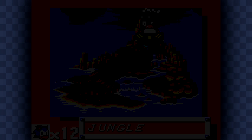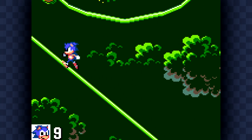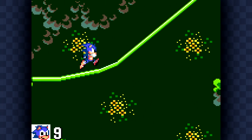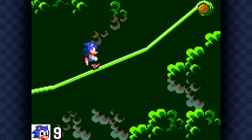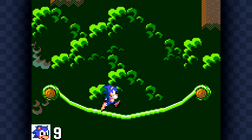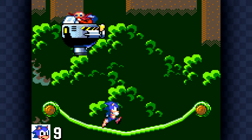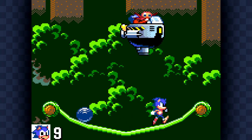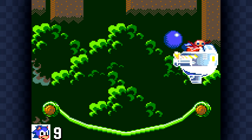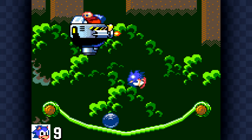Here we are on Act 3 of Jungle Zone, after that unnecessary special stage. This too is a vertical scrolling level. If you go into the water off to the right, there's an extra life there as well, but don't go too far because you can fall off the edge. All the bosses in this game — you have to fight them without rings. None of them are particularly hard, except maybe the final boss, but if you get hit once, you are dead.